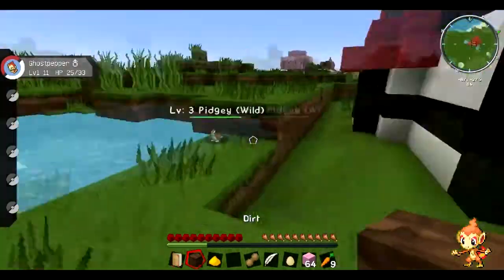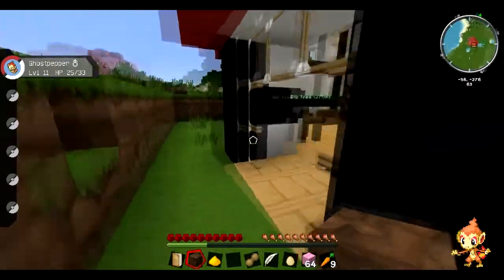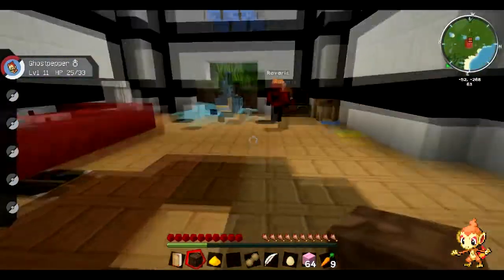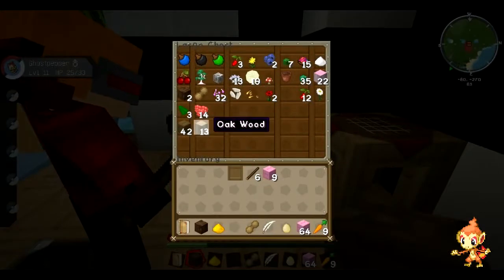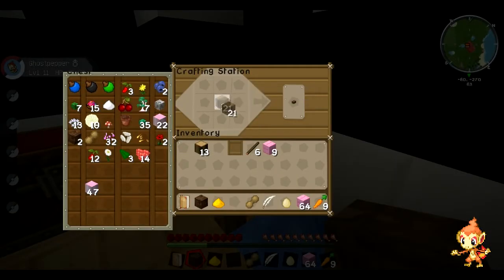I was about to attack the Mareep, but then I realized we kind of need it. I need wood from you. I am putting the wood in the chest, and I'll put the eucalyptus saplings in there too. I'm going to make another chest for other things. Does this trading machine even work? No, it's the water that's causing it, which makes sense.